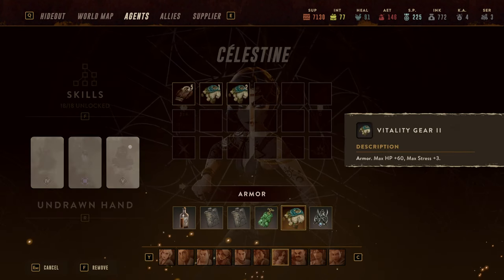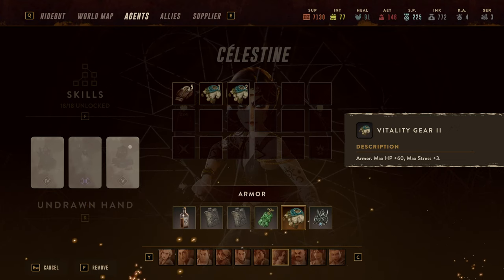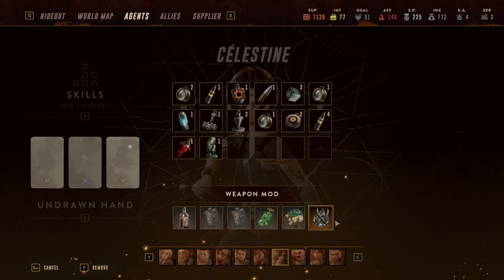In terms of vitality gear and armor, you'd want Vitality Gear 2 or 3 just to increase max stress and hit points. That's really all she needs there.